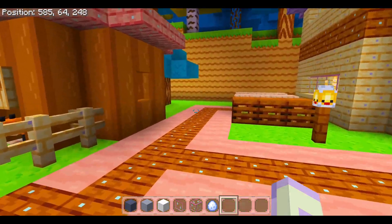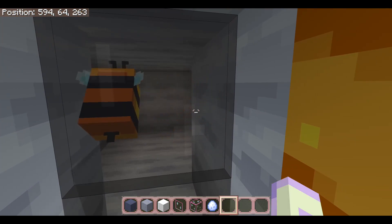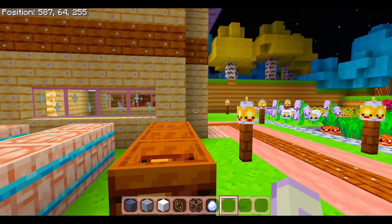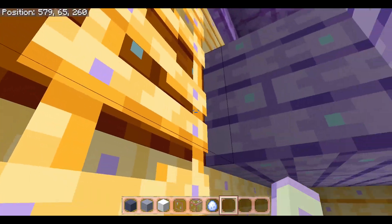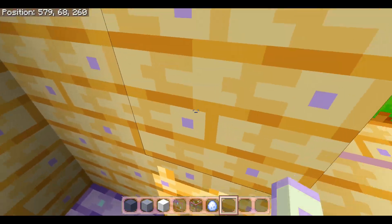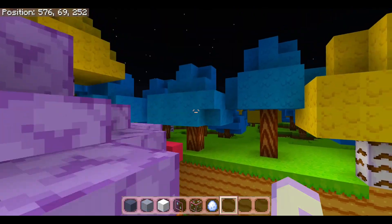Did I do the fruit bat cave? Yes, and that is a bat in this texture pack. I did make the house two stories just to be able to have a little bit more room. I've got a cat inside because the cat will also kill the chickens and the rabbit — at least the chickens for sure.